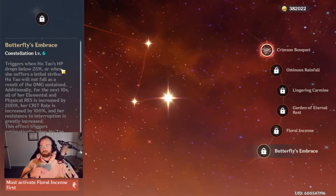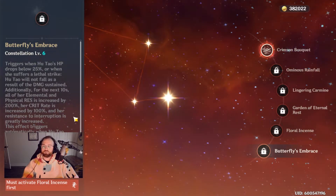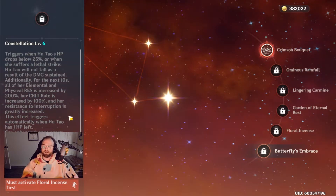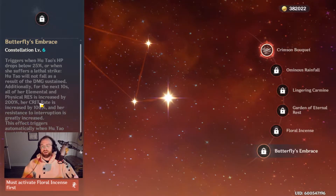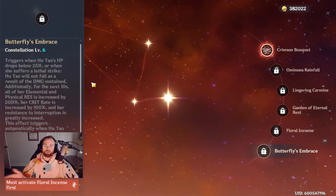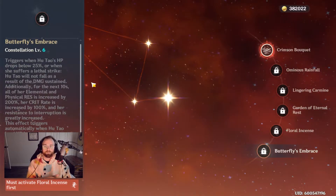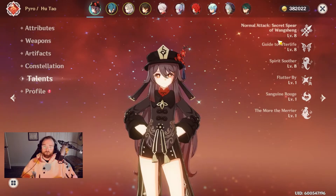C6 triggers when HP is below 25%: Hu Tao will not fall as a result of damage sustained, and for the next 10 seconds all elemental and physical resistance is increased by 200%, crit rate is increased by 100%, and interruption resistance is greatly increased. This triggers automatically when Hu Tao has 1 HP left, and can only occur once every 60 seconds. With C6, you can basically build all crit damage using a shield team — very risky but extremely rewarding with much higher consistent crit damage numbers.